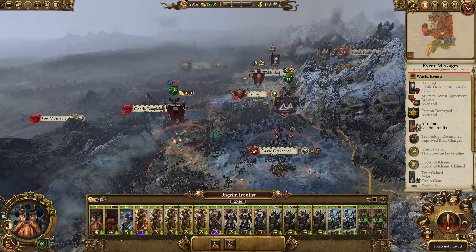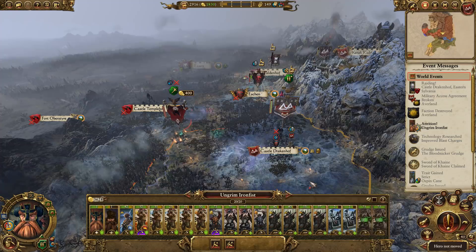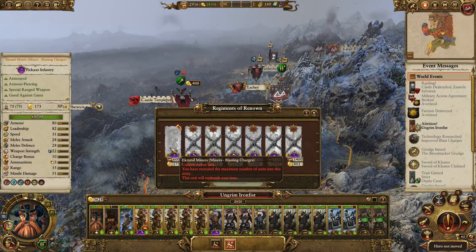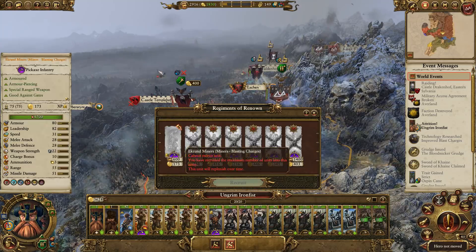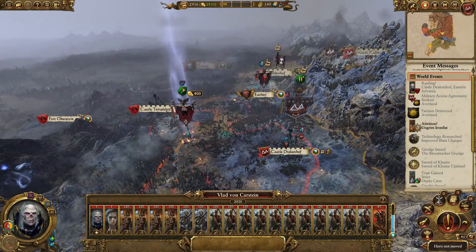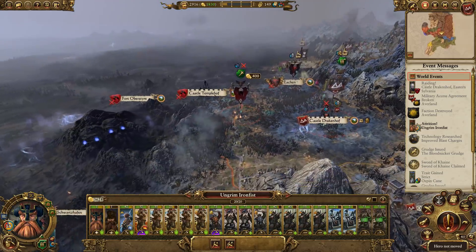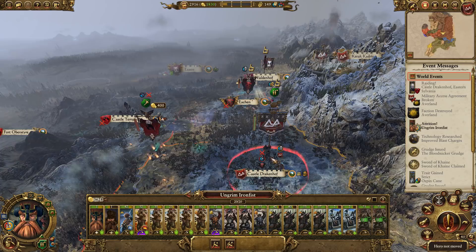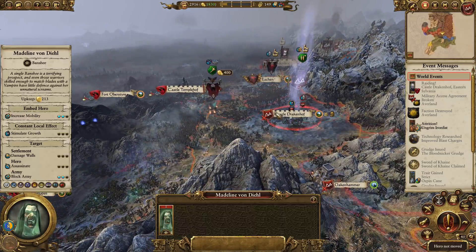Although replenishment is worse here, we are replenishing, so it's not actually too bad. We could get the Ekrand Miners again. Vlad, you've just got a lot of Zombies and Skeletons there — that's not really what I would call a decent army. So if we do one turn of replenishment, we'll get the longbeards and we can head north and deal with Heinrich. Put him out of our misery.